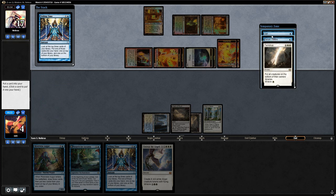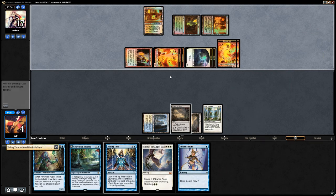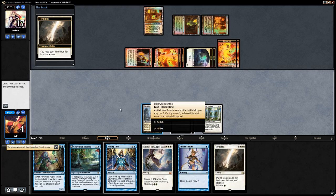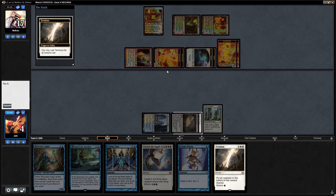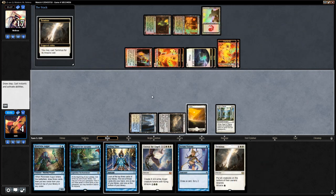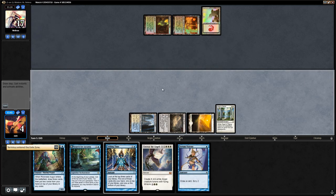Untap. Surprise, surprise — miracle the Terminus! With the trigger on the stack, we use Field of Ruin on the Sacred Foundry to get a Plains, giving us both blue and white mana available instead of two colorless Fields of Ruin. Now we can pay for the Terminus and say go. Opponent plays just land, go.